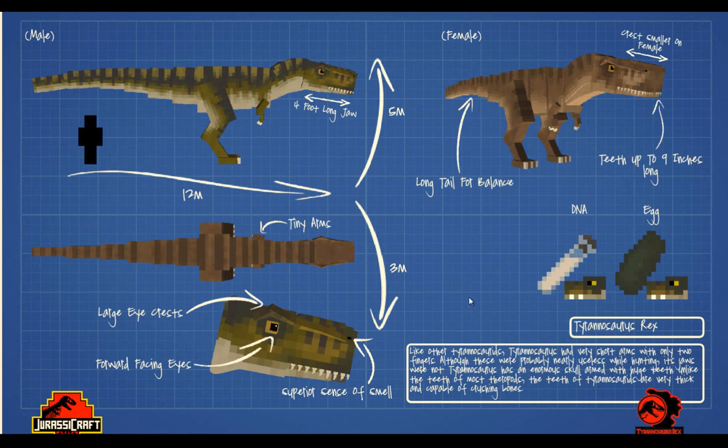Tyrannosaurus Rex — you've seen this, we've got it on our world. Slightly 12 meters long, and it's really cool with loads of animations as well. Superior sense of smell — well, there we go.